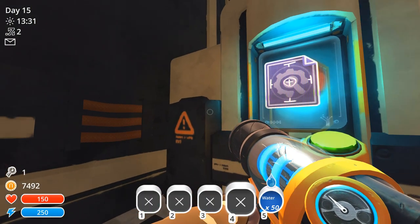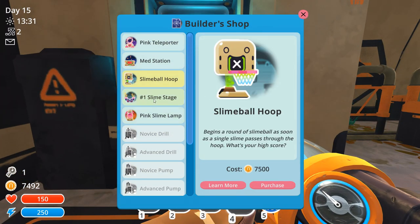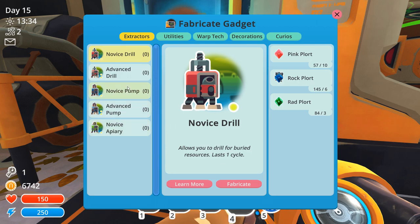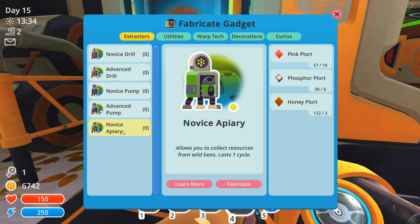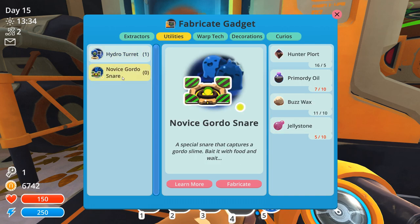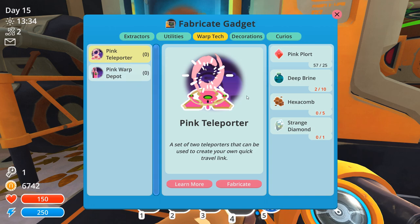I'm going to buy the Gordo snare blueprint even though I probably can't make it yet, and I'll get the pink teleporter - a pair that can be used to create your own quick travel link. I'm going to unlock it and see what I need for it. The Gordo snare uses a strange diamond and a hexacomb - that might be a rare material, probably coming from an apiary. I have no idea where a strange diamond would come from - maybe the Glass Desert? I can almost make a Gordo snare. I'll make two advanced pumps and go put those down to start pulling in materials.